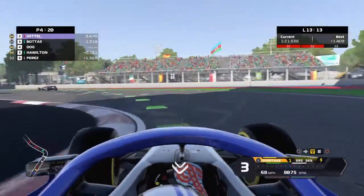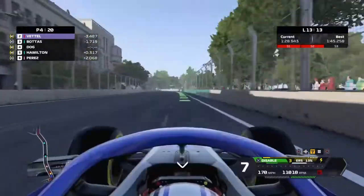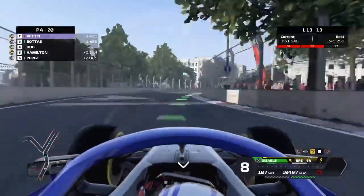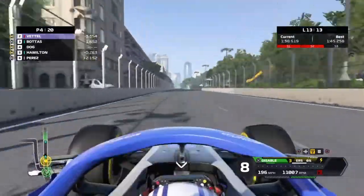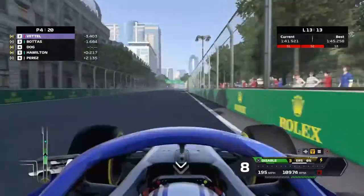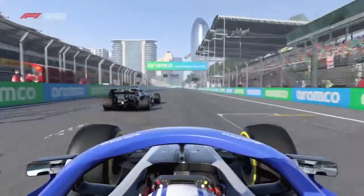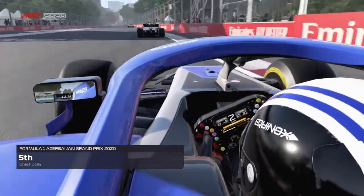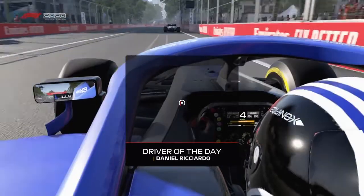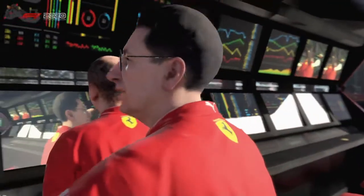If we can just hold on to P4 this would definitely do us a lot of benefits for the team. Hamilton is right there, right behind us as we come on to the last straight. I'm going to fight for absolutely every inch of this track to make sure Hamilton will not pass us. Unfortunately he comes in on the inside, the line is just there, we make a small bit of contact. And unfortunately it's only a P5 here at Azerbaijan. That is our best performance so far and I was still very chuffed — even the fact that we could overtake a Mercedes.